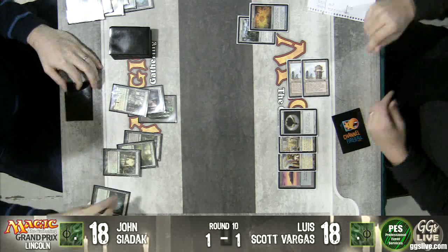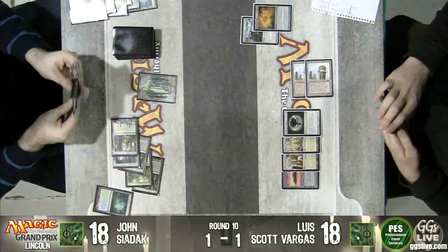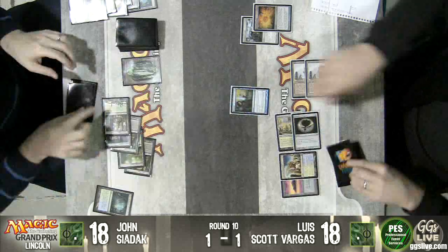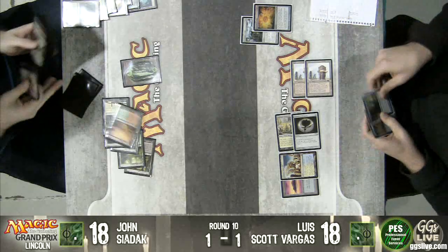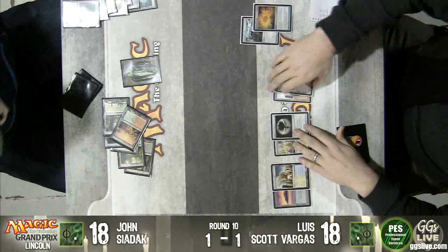Graf Digger's Cage — so crazy. I don't feel good right now. I think I'm putting one of those in my gut all day. Tower of Power for Luis. So now next turn he's going to have full Tron available.